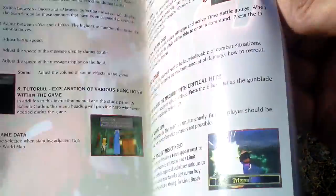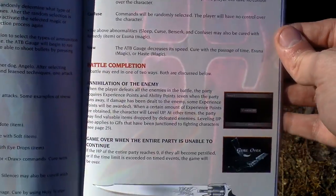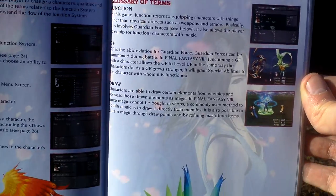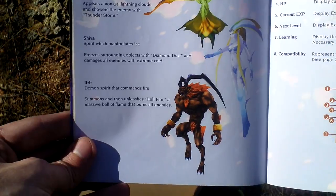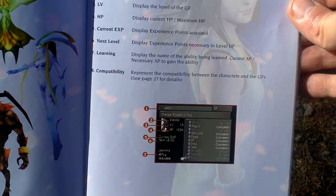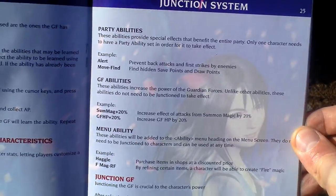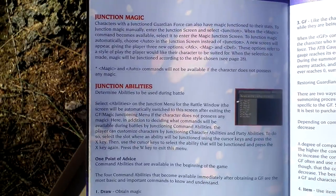Interface with legend, and still something about battle — the combat. It uses a turn-based system for combat, like most Japanese-style games do. Here are some guardian forces — you can summon monsters to fight for you. This is an important aspect of this game: the summoning of monsters, and you can see some of them. Magic and junction abilities.